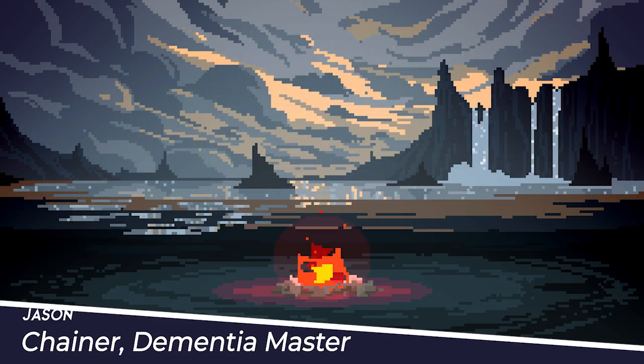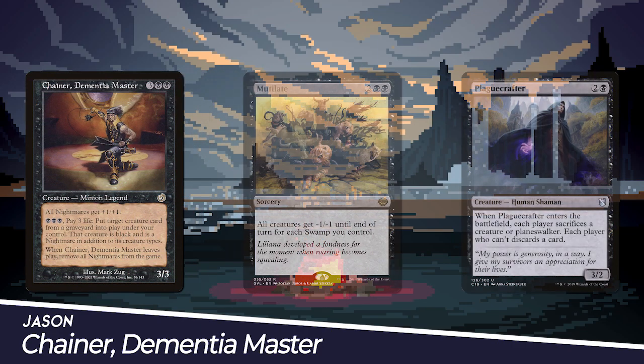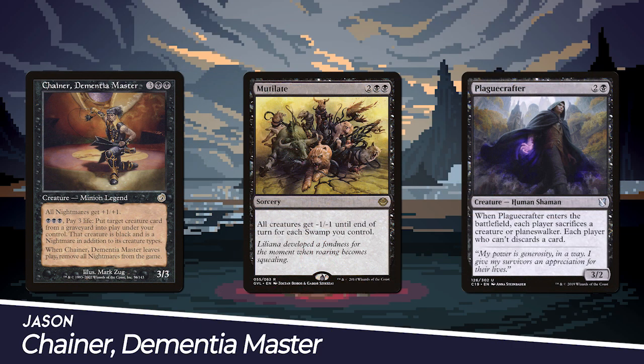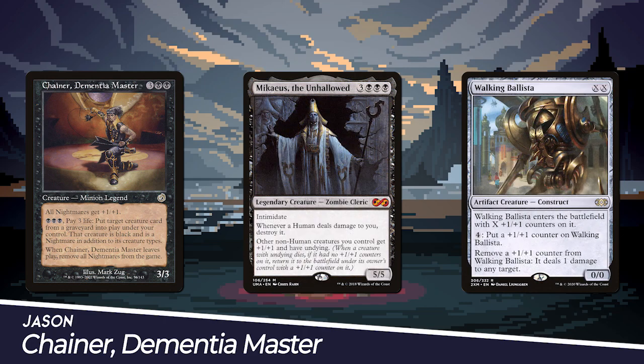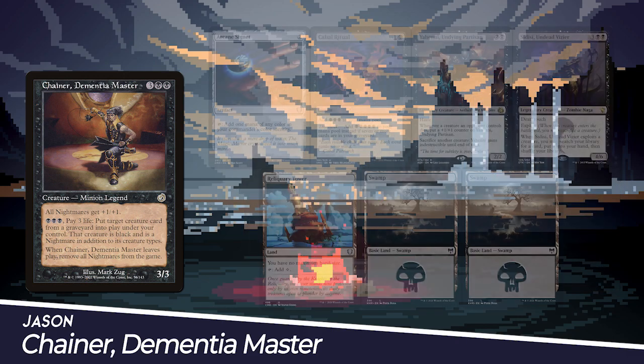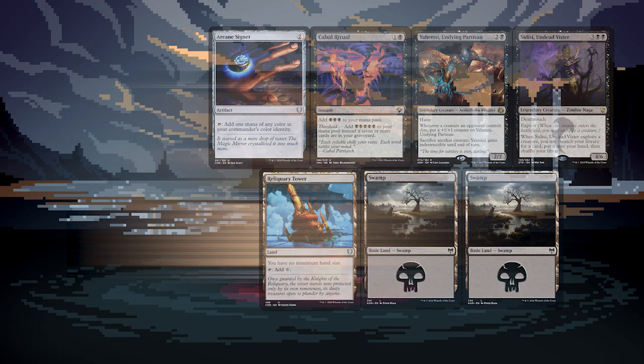We have Jason playing Chainer, Dementia Master. This is a classic mono-black reanimator deck in its full glory. He hopes to control the board until he can assemble one of his combo lines. The go-to combos are Chainer, Asak Outlet, and Gary or Kakusho, or Micaius and Walking Ballista. Like the little black dress, the classics can be more than enough. His starting hand includes Arcane Signet, Cabal Ritual, Yeheni Undying Partisan, Sidisi Undead Vizier, Reliquary Tower, and Two Swamps.